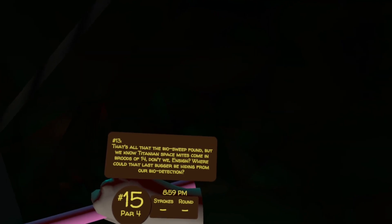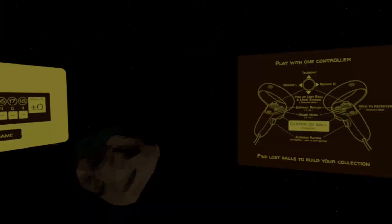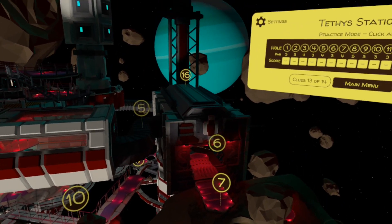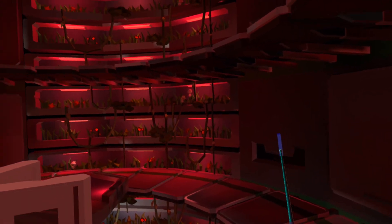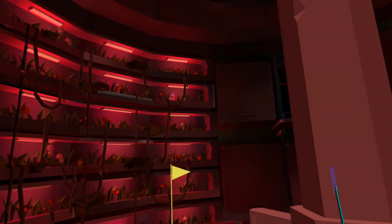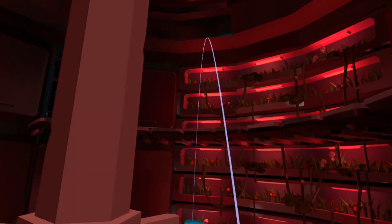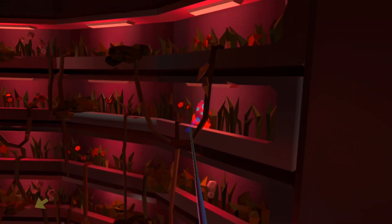That's all that the biosweep found, but we know Titanian space mites come in broods of 14, don't we Ensign? Where could that last bugger be hiding from our bio detection? So if we think about where bio detection isn't going to pick up an egg, and we remember that biochamber from earlier on, we need to teleport to the inside of it — that is hole 16. You've got this greenhouse-type biochamber, and over on your left on the upper deck you'll see the egg. Teleport up onto the shelf, work your way around, and there you have the final egg.